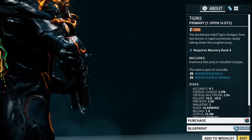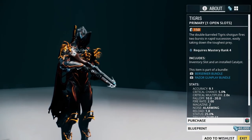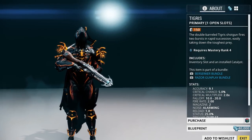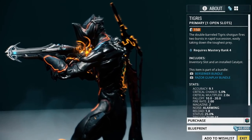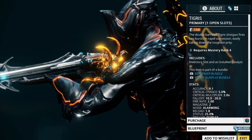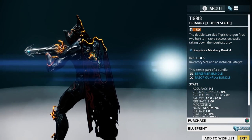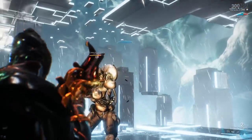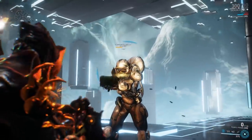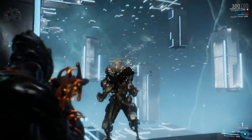The Hek is not the only shotgun you can pick up once you hit mastery rank four. You can also pick up the Tigris. Where the Hek you can fire again and again like any standard weapon, the Tigris will actually fire two shots in rapid succession unless you hold down the trigger. The Tigris and its variants, the Sancti Tigris and Tigris Prime, when modded well can deal very high amounts of damage. You can pick up the Tigris blueprint in the market for 40,000 credits.